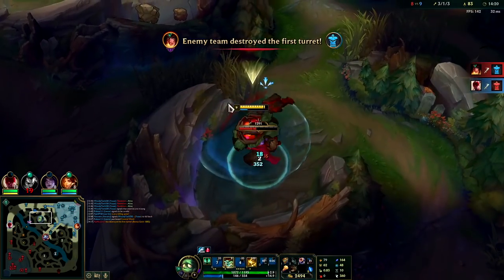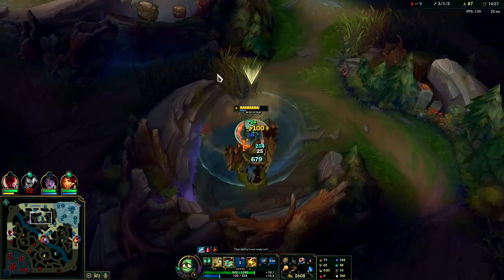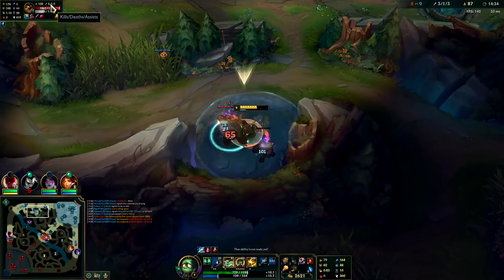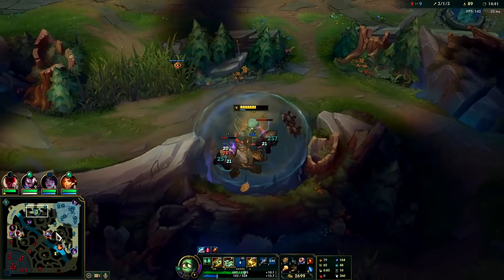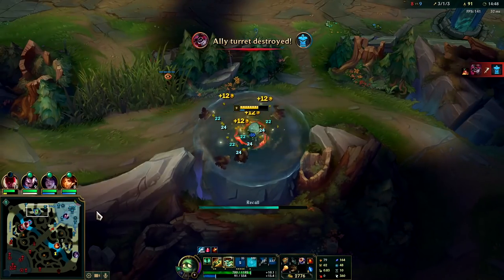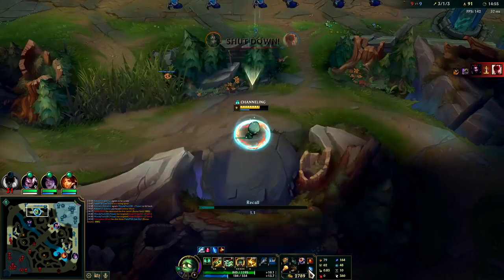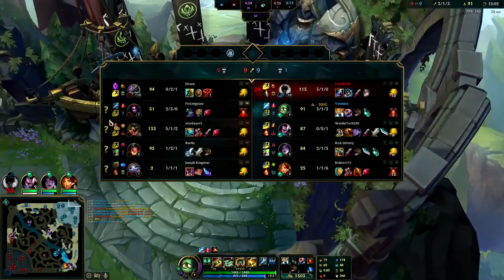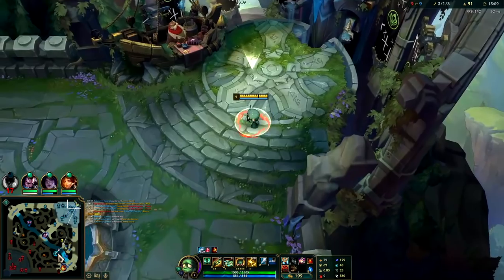Renekton's mid right now — probably can't kill him, he's full HP. I'll just give mid turret. He could most likely dive me even with Yumi — he can take like eight turret shots and lose half his health. I'd need someone else there. Looks like their botlane is going mid. Still happy I didn't go over there though because I'm gonna die — I don't think I can save Leesin. We can only beat Renekton if we're all together, chain AOE CC on him.